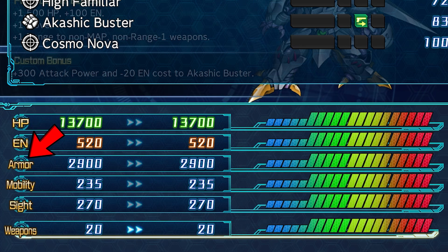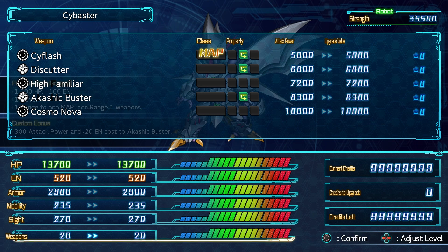Next up is Armor, which reduces the amount of damage the unit takes from attacks. Mobility increases the unit's chance to evade attacks. Sight increases the unit's chance to hit with attacks. Weapons increases the base damage done by the unit's attacks. All unit stats can be increased through upgrades up to a cap, and through various power parts. Unit stats are essentially the base stats for a unit, with pilot stats acting as a modifier for them.